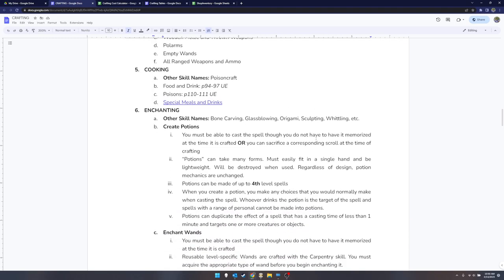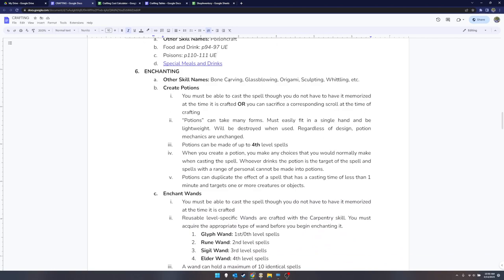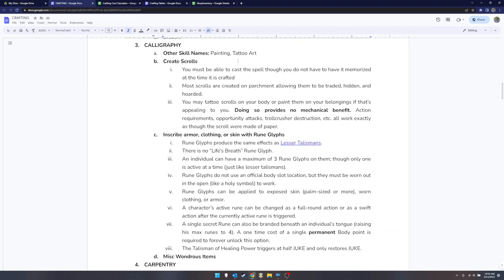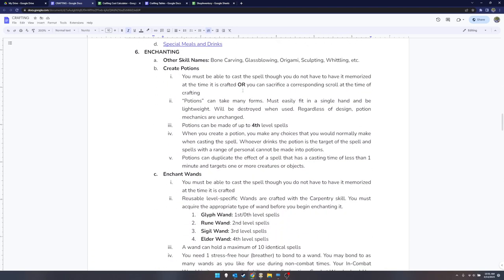I've also created my own special meals and drinks — we'll talk about those in a different video. Enchanting can be called just about anything: bone carving, glass blowing, origami, sculpting, whittling — whatever fits your character — as long as it results in a palm-sized item in your hand. It functions exactly like a potion. Similarly, I don't care whether you paint or tattoo your scrolls; they still work exactly like scrolls.